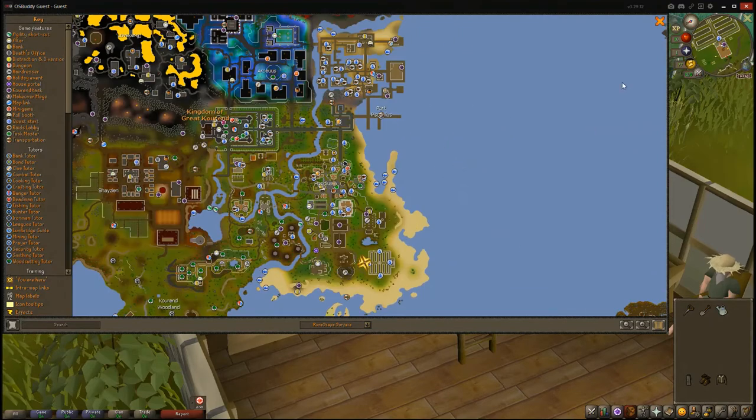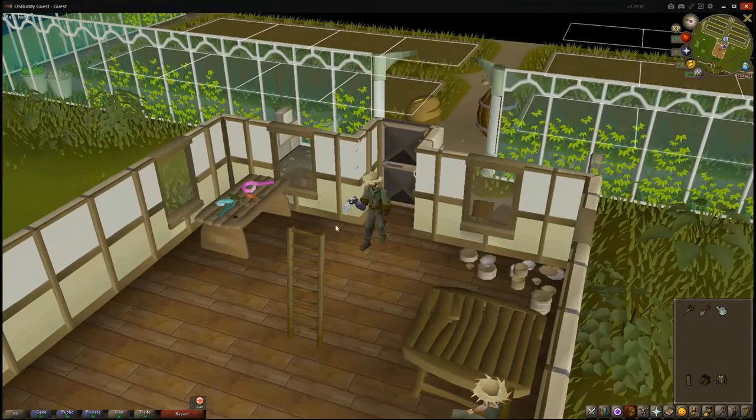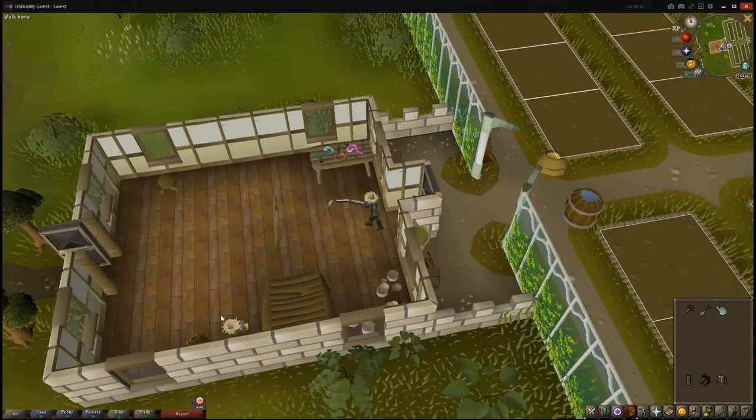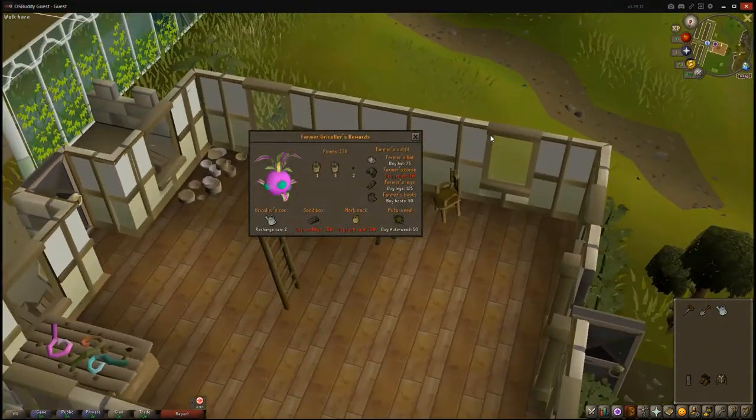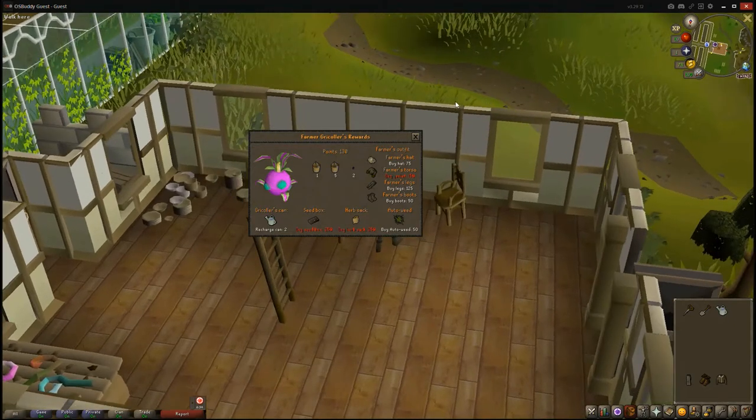Once you make your way towards this part of the area, you want to enter the house. There's a guy here you can talk to and see what kind of rewards he has. Depending on how many fruits you harvest, you'll earn a certain amount of points. You can spend those points on the Tithe farming outfit, which gives about a 2.5% XP bonus to farming. You can also buy the Gricoller's Can, which gives a thousand charges for watering, as well as Super Compost, Ultracompost, some Grape Seeds, Herb Sack, Seed Box, and some seeds.